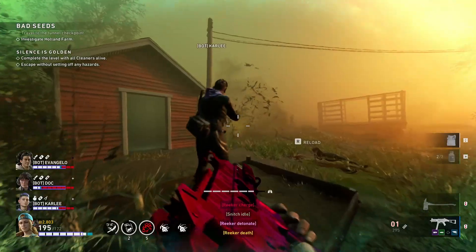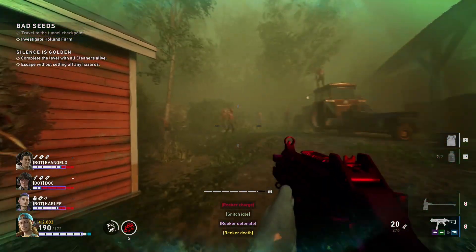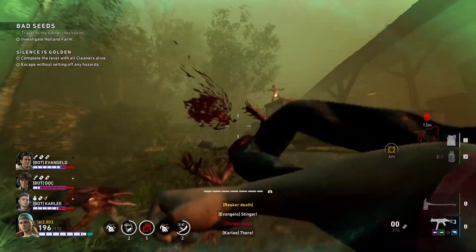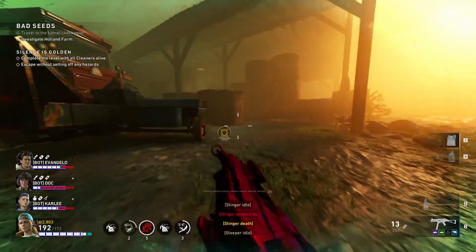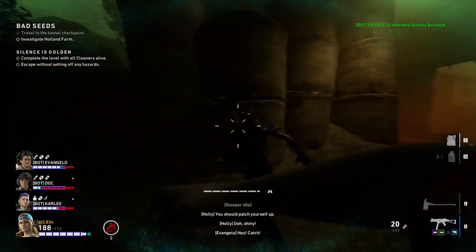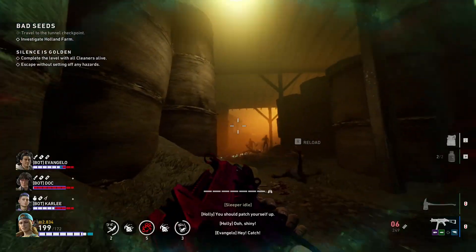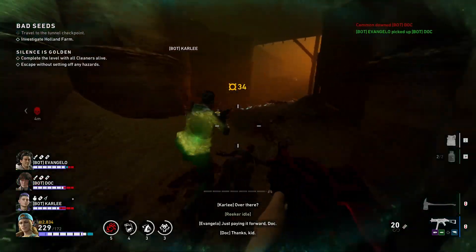This card seems super interesting — we haven't really seen something like this before. Pyro is already strong and I think this card is going to make it a little bit stronger. For the most part as a pyro you're usually not even using your support slot other than holding things for your doc, so it will be something you'll have to think about if you want to take this card. Also, the card mentions weak spot damage, so taking some weak spot cards with this one might turn this into something crazy.